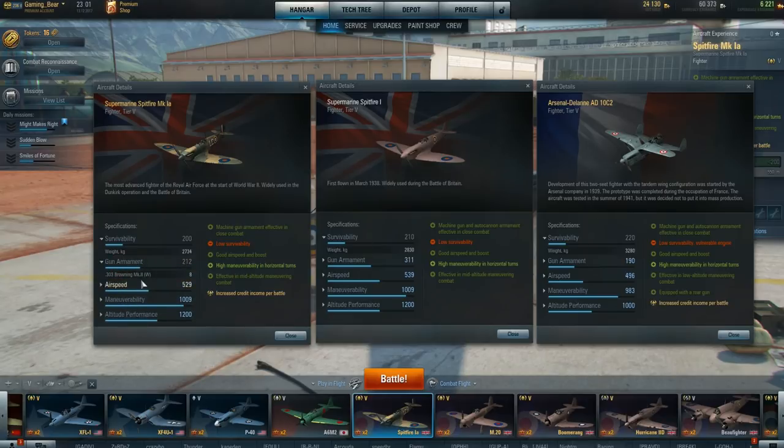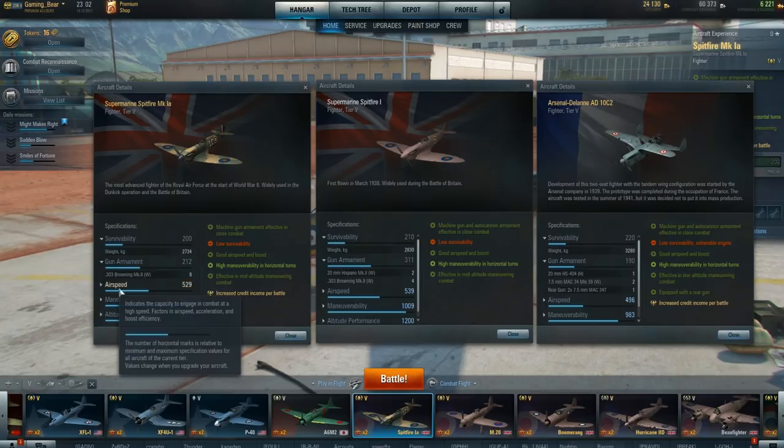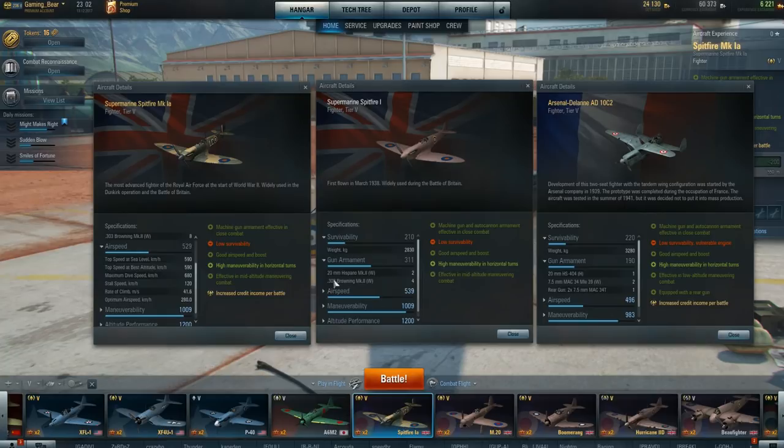Gun armament: eight 303 Brownings; four 303s and 220 mils. On here — rear gun for a fighter! Rear gun on a normal fighter. A single 20 mil cannon and two 7.5 mil. That's quite a lot of firepower. 190 points compared to 212, so not as much as the Spitfire 1A. And that's way behind the normal Spitfire Mark 1. Airspeed — let's have a look. I'm going to do this in two different reviews.